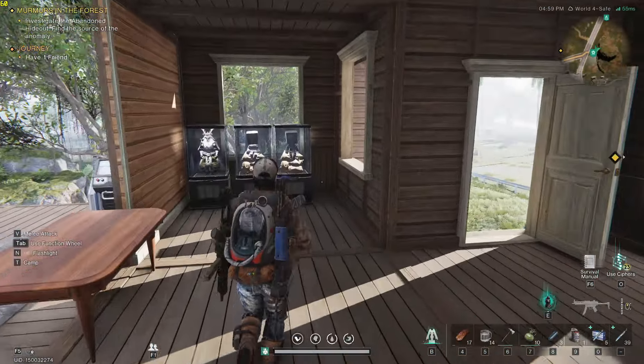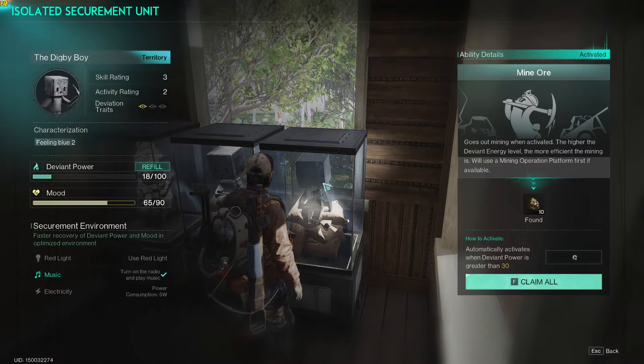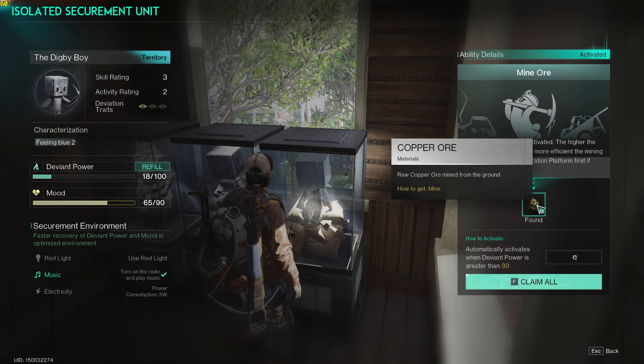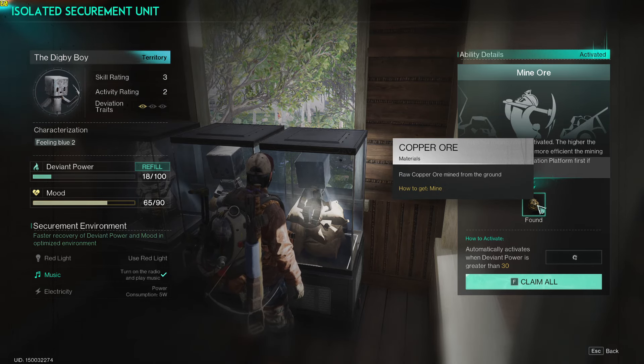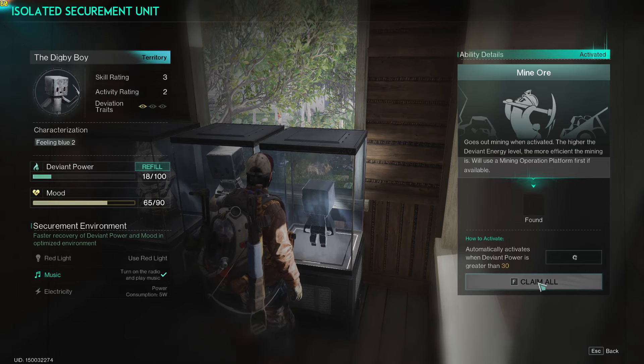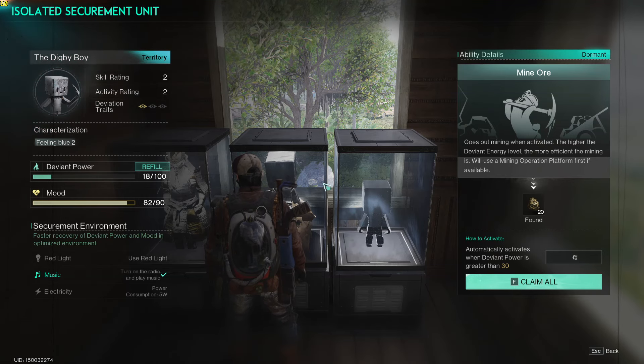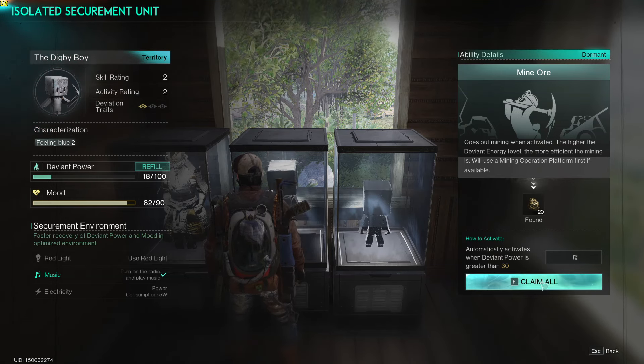I'm going to show you where to get this guy — the Digby boy — because he gets all kinds of stuff. Iron ore especially, because we can't get iron ore in this certain area; it is still blocked off by the gate they have so you don't go too far ahead and get yourself jacked up too bad. But it doesn't matter if you're here or if you're running around out of the game — you still get a bunch of stuff.